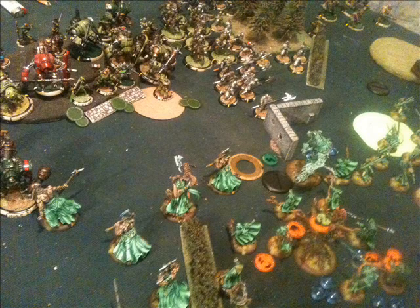Actually, I tell a lie — in turn 2 I used Cassius' feat, not Baldur's. The tree was teleported down near the flag and the Tharn Ravagers ran into it so the tree blocks line of sight and they get +2 DEF from Tree Walker. The following turn I can use Baldur's feat. The plan is to play very defensively, control the flags and prevent him from getting to me. It's a bit lackluster for a 150-point game, but it's my first time at this scale — next time I'll try something more aggressive.